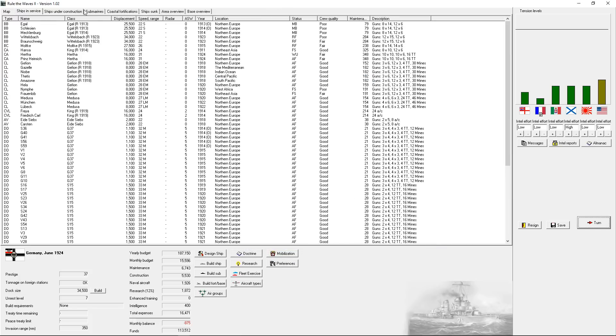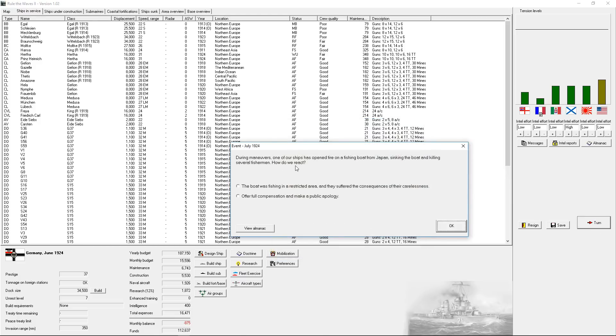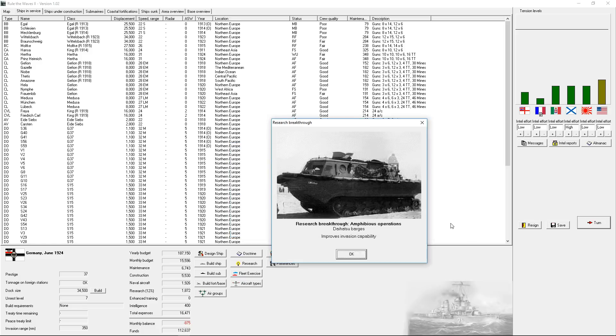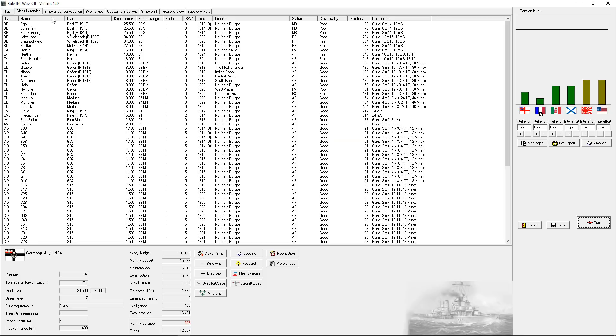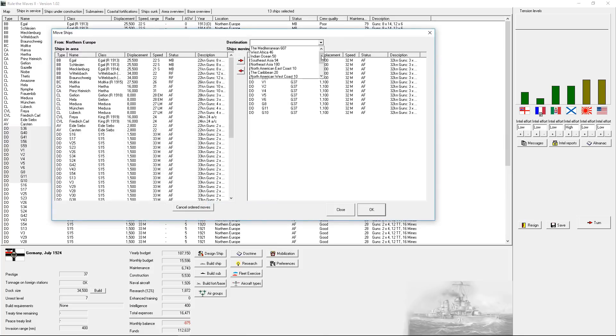So I apologize for the heavy cruiser thing - that's what happens when I don't play for a couple days. During maneuvers one of our ships opened fire on a fishing boat belonging to Japan. Let's raise tensions with Japan. Daihatsu barges improve invasion capabilities - I think that just increases the range at which you can do it. I'm going to take all of the older destroyers and move those to Northeast Asia.